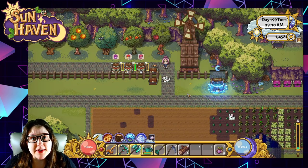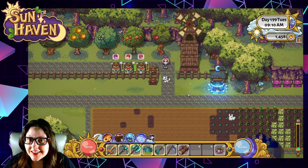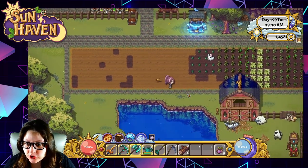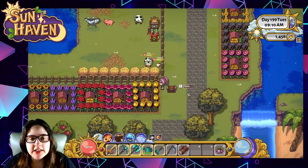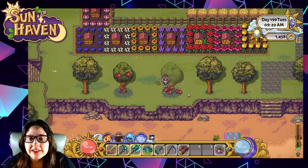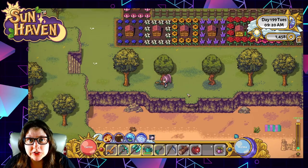To get started on your jam making journey, you're going to want to be foraging these fruit trees that you see around Sunhaven, Nelvari, and Withergate. You're also given two starting fruit trees down at the bottom of your farm — two apple trees that you can harvest every day. Even if you're afraid to go out foraging in areas that might have monsters, you can start by collecting some apples here on your farm.